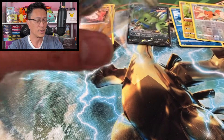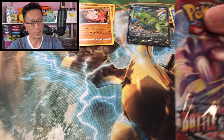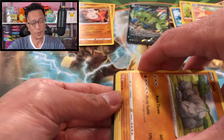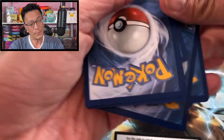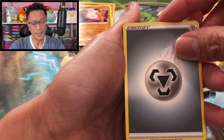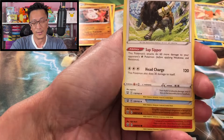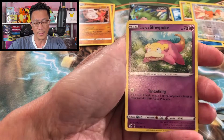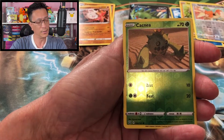Let's go! There is the mini portfolio binder. This is probably one of the worst products the Pokémon Company has ever produced — I really don't think anybody has any use for those mini portfolio binders. I just end up tossing those. Sizzlipede, Glameow, Galarian Slowpoke, Yamper, Cacnea — that's a reverse holo.